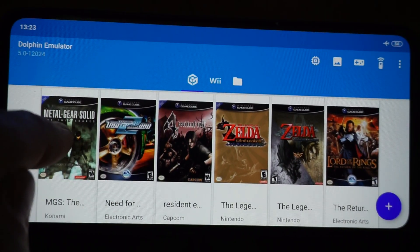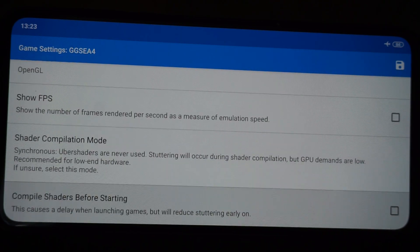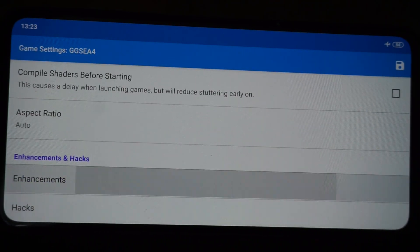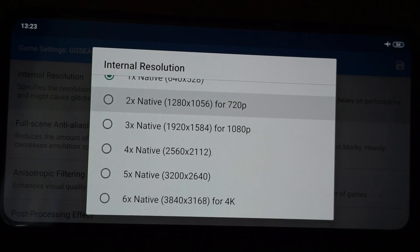I'll bring that up one more time — GFX settings. From there you have options like show FPS, whatever you like, shaders, aspect ratios, enhancements. So from here you can go in and change it per game for how well the game would run.